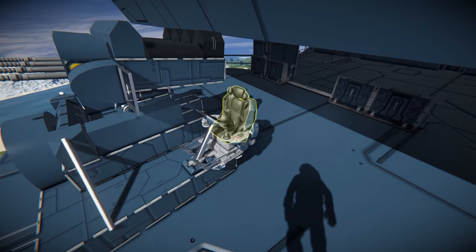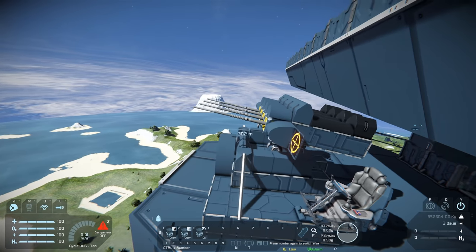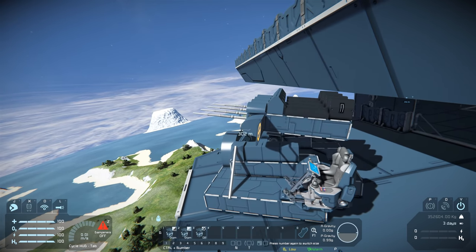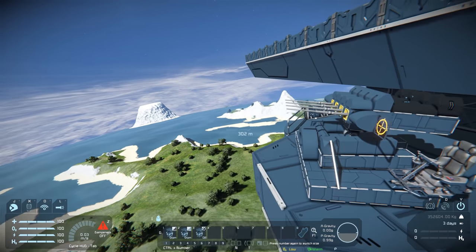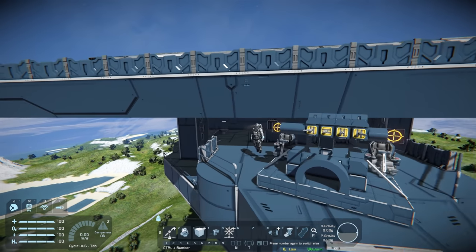The other seat, interestingly enough, controls rotation. So if I'm on that one I can then rotate it. To use this gun you're going to need some real good teamwork to hit incoming enemy planes. Let's continue working our way around the front.